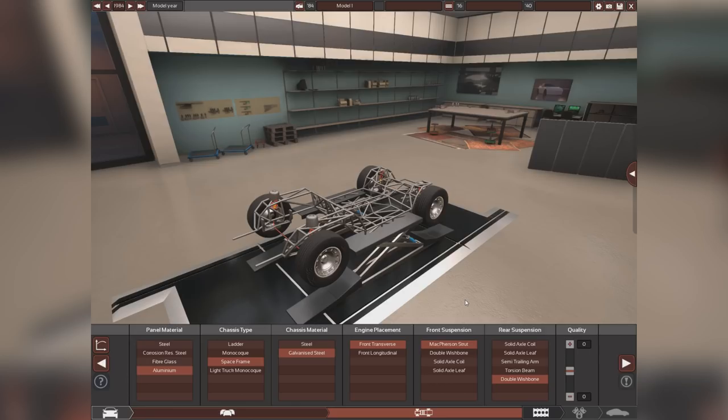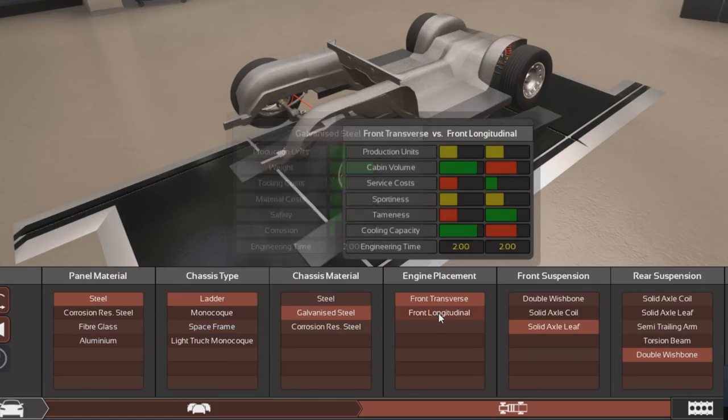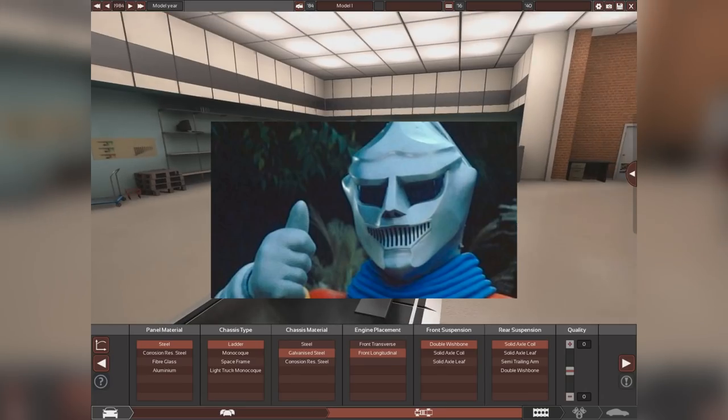Now here's where you get your first set of choices. This is where you can choose if you want to make your suspension and chassis out of really advanced shit, like aluminum with wishbone suspension, or you can just... Good enough.